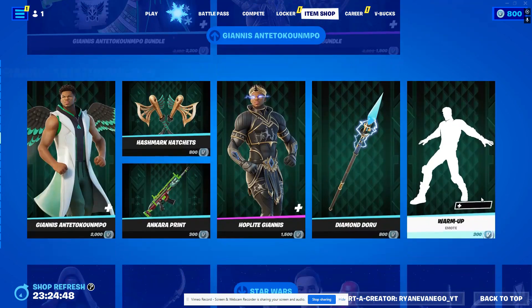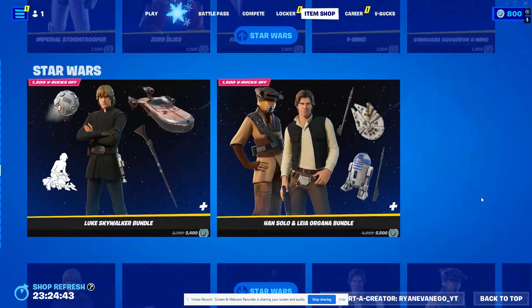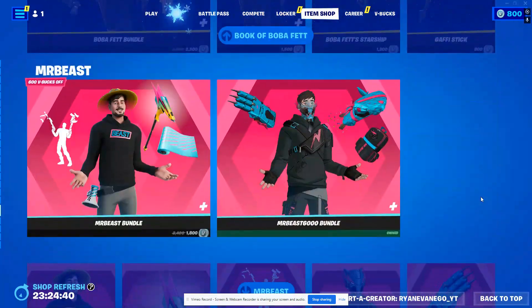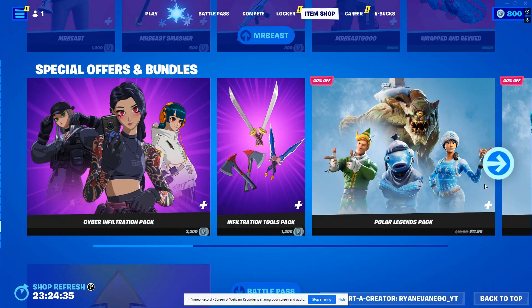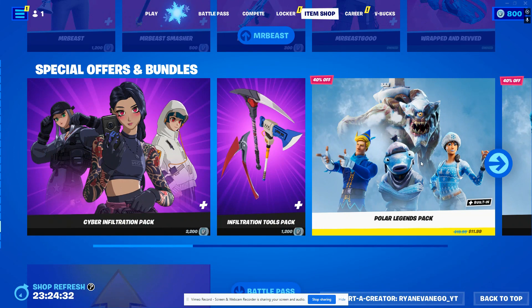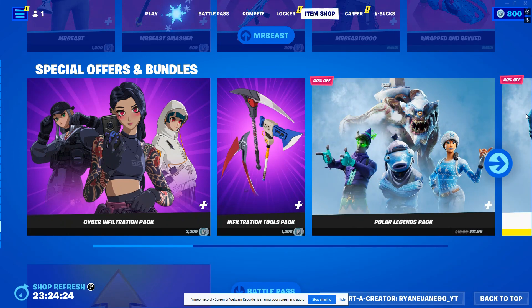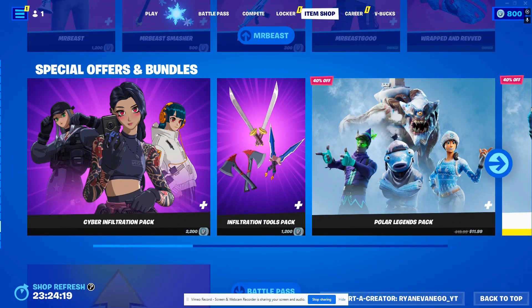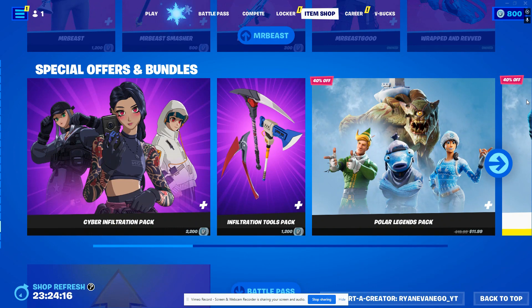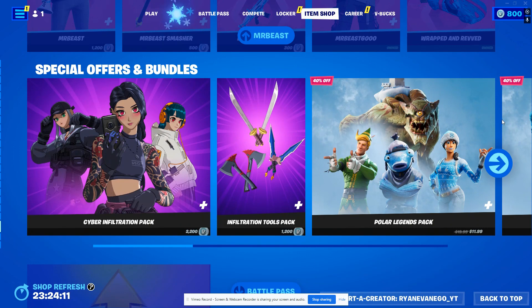Yani is still in the shop here, and all of the Star Wars skins — all of them. Mr. Beast. Because they don't have any new content, so they're overloading the item shop with old stuff because they can't come up with anything new. And they're trying to make us feel better about it, being like, 'Look at all of this stuff!' We don't have anything new since Christmas. So I guess the Christmas skins were new-ish.